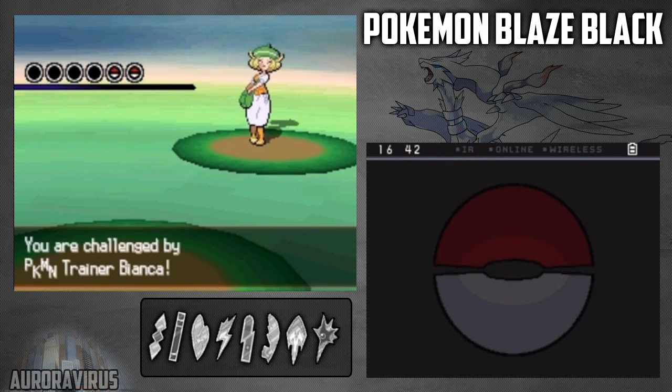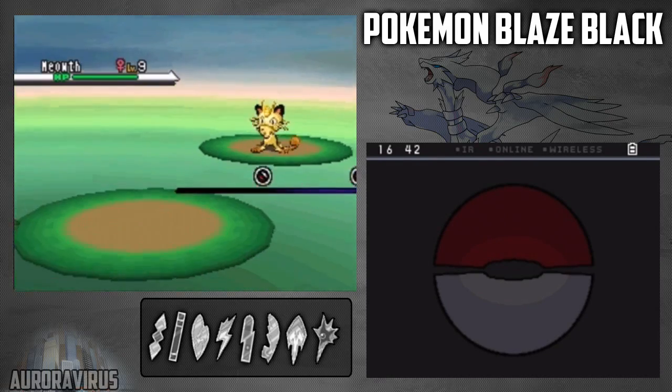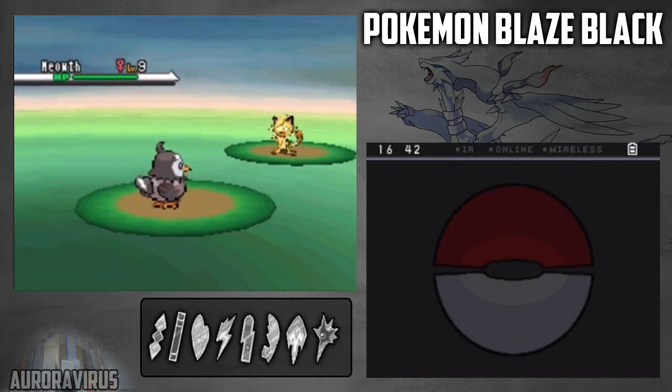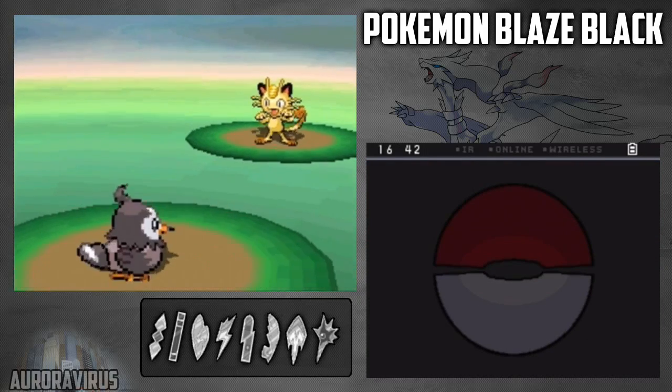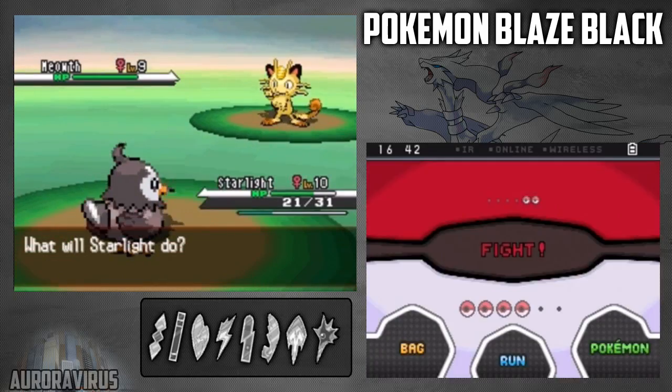Bianca has two Pokemon, one of which is her starter, and the first she sends out is a Meowth. No change from what the creator of this hack made. Because when I played the earlier versions, she still had a Meowth.